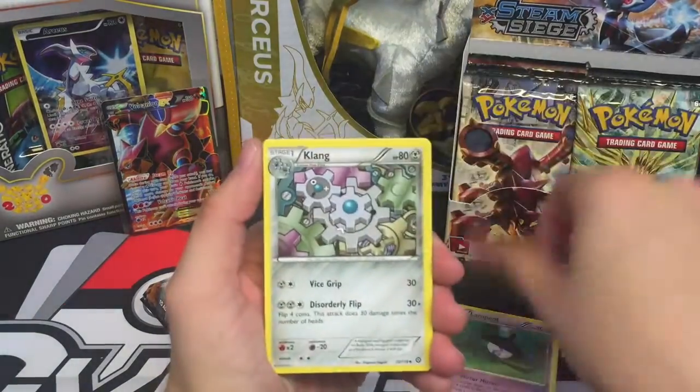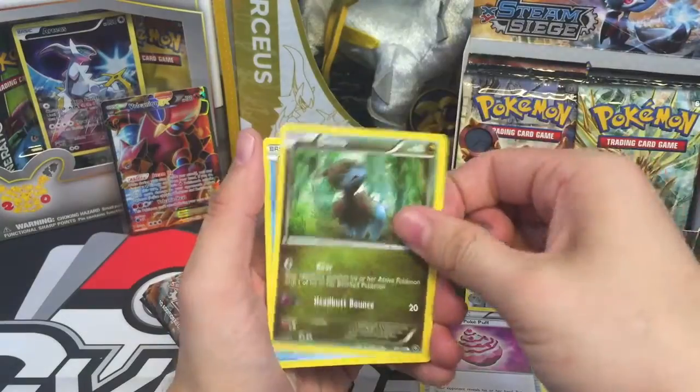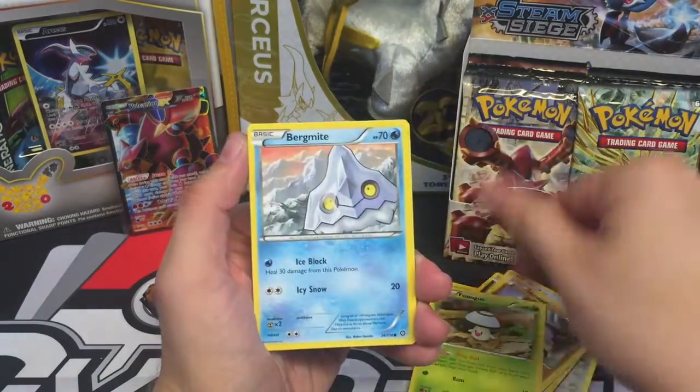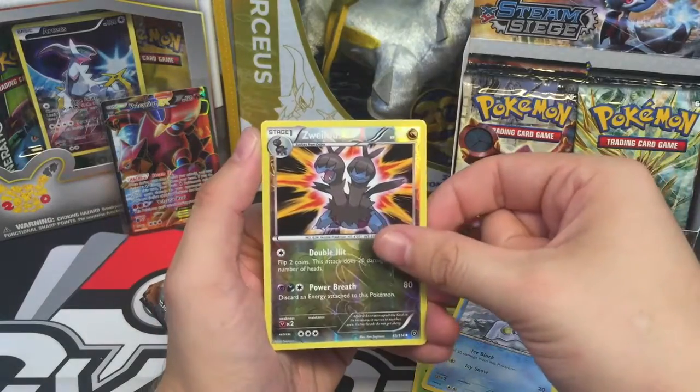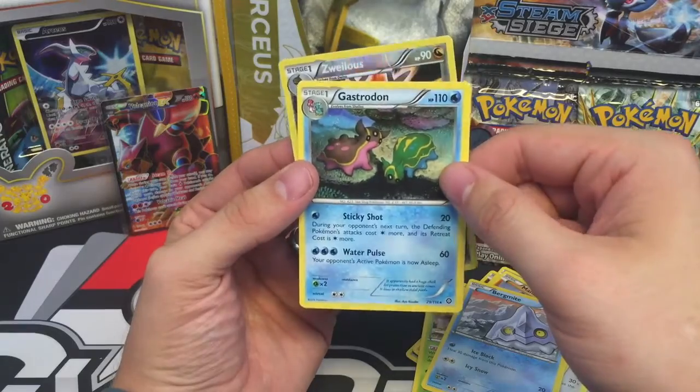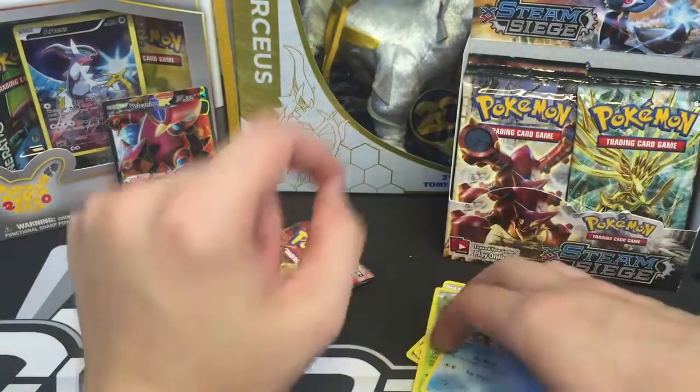Lampent, Klang, Captivating Poké Puff, a Dino, Shellos, Mankey, Foongus, Bergmite — as well as a Reverse — and a Gastrodon. I think that's the first one I've pulled of that, but it's just a regular Rare.